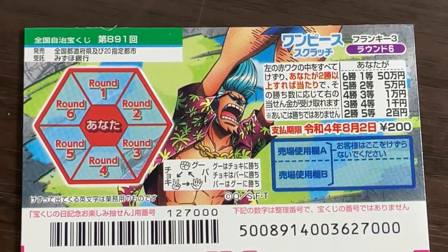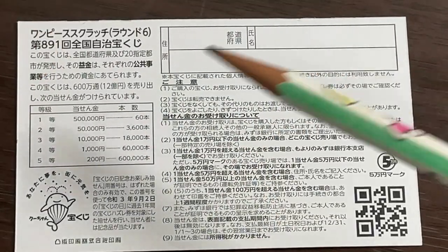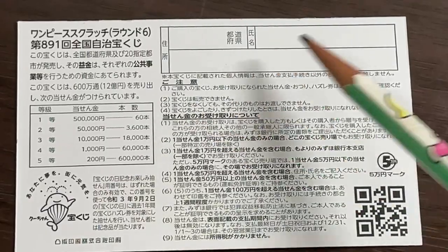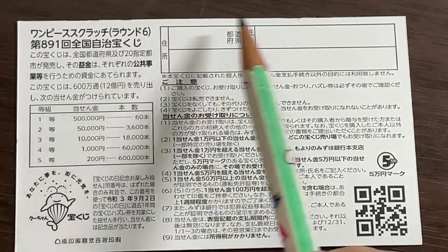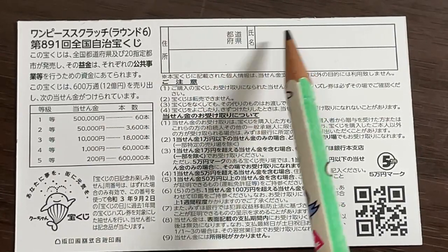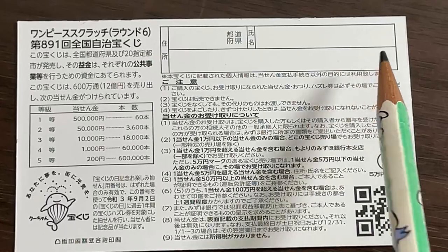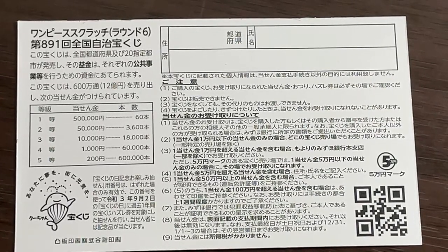Don't scratch here. Quickly looking at the back. Here's a breakdown of the prizes and the rules in Japanese. If you happen to win the 1st prize, you're going to have to fill in this area — you will write your prefecture, then your full name, then your address in Japan.